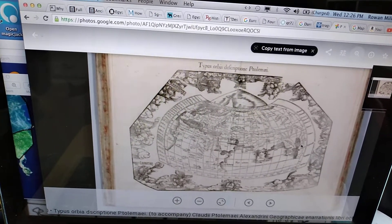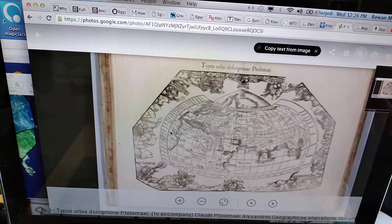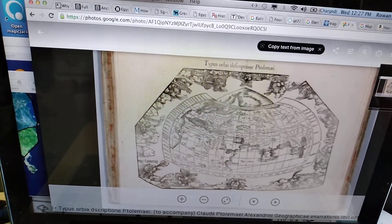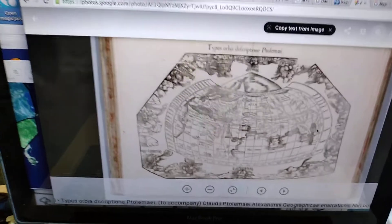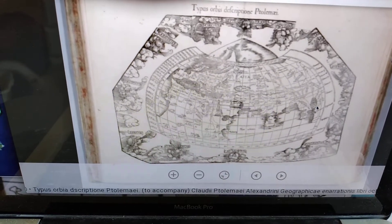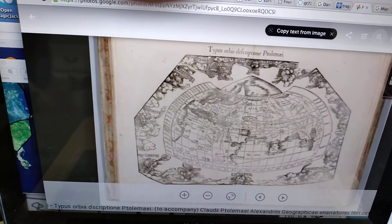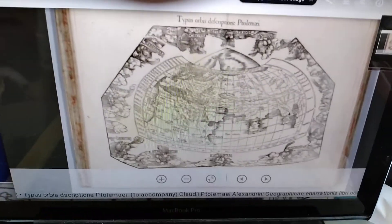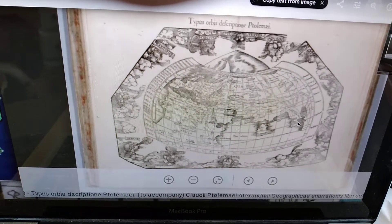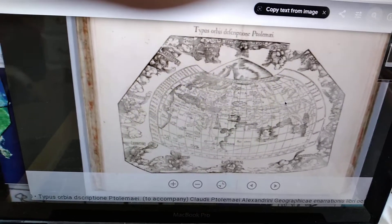This map also seems to show America on this side. It probably labels it where they call it the 'islands of the blessed' — insulae fortunatae — but over here it seems to have like some features of the western coast of America. Not sure exactly what part that is. And even this — this is supposed to be like Indochina, but arguably it's actually Kamchatka because it's shaped like Kamchatka, it's not shaped like Indochina.